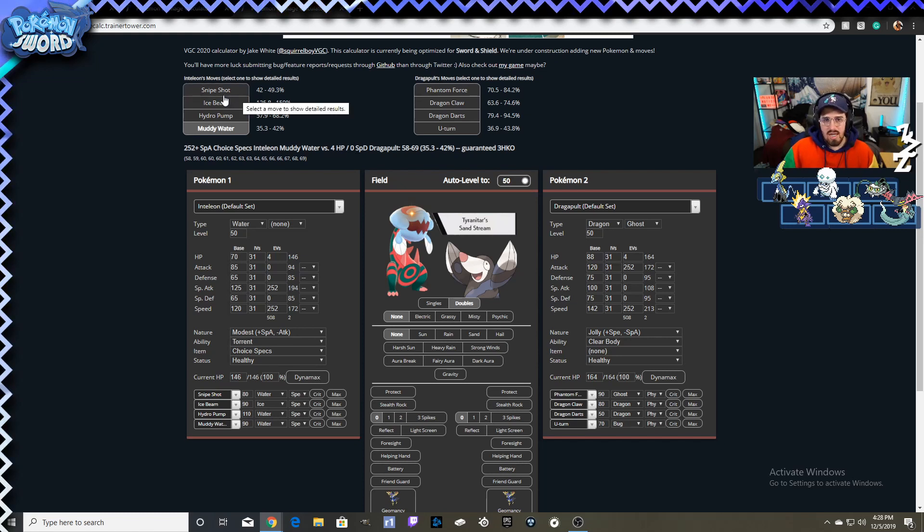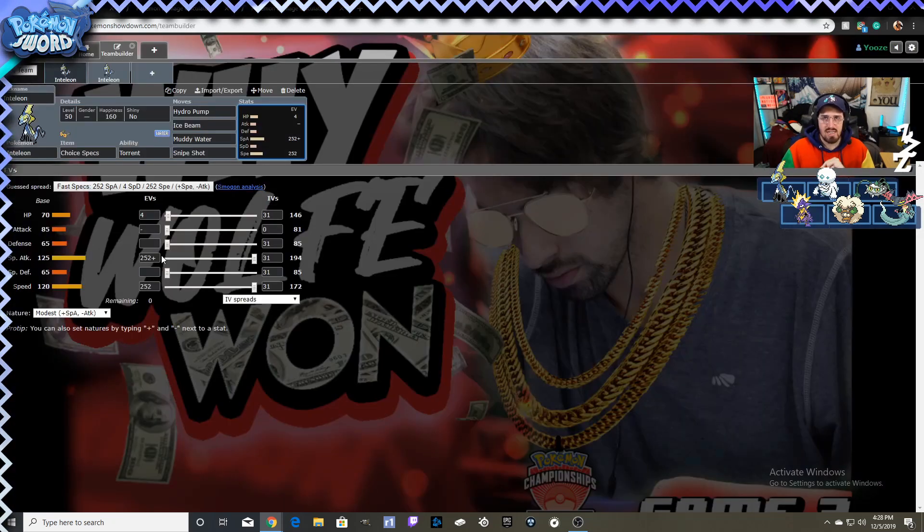Inteleon excels at just being a sweeper. It has the second highest Special Attack stat of all starters and is one of the highest Water-types ever. The only starter with higher Special Attack is Primarina at 126. It's also, I think, the fastest starter we've ever seen — so fast, so good at getting out there, doing damage, weakening things, or KOing them.